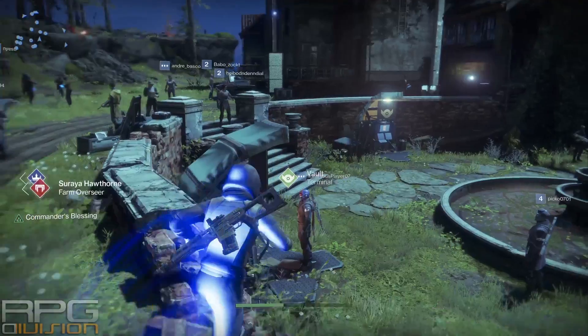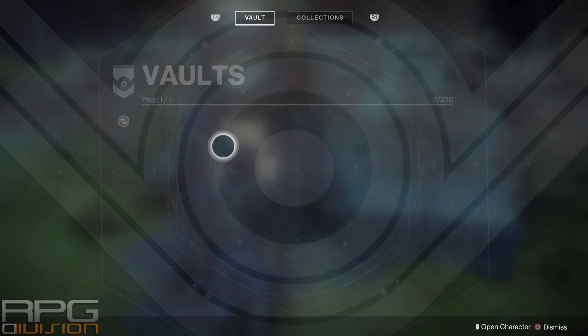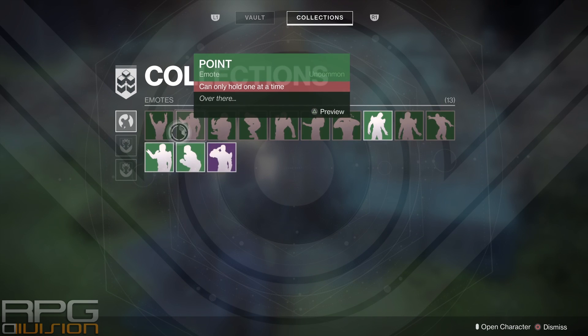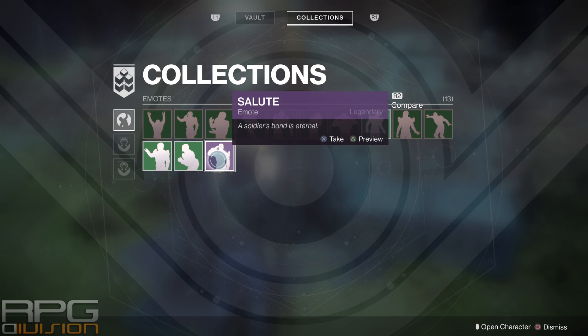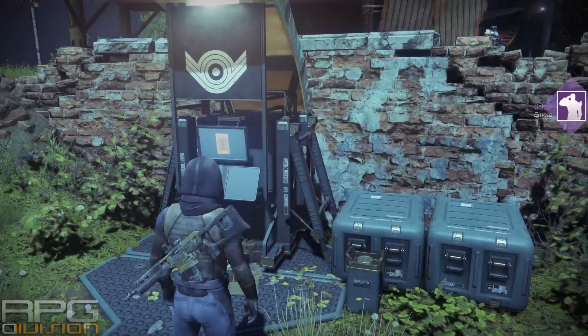After that, we will go to the vault terminal and go to the collection screen. Here you can see all the emotes that you have. Now I will get one more because I've cleared one space in my emotes inventory, and now we will equip it and use it.